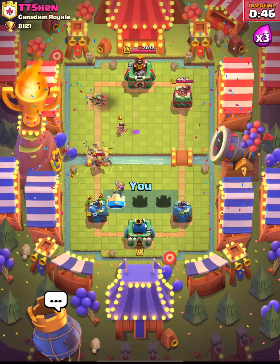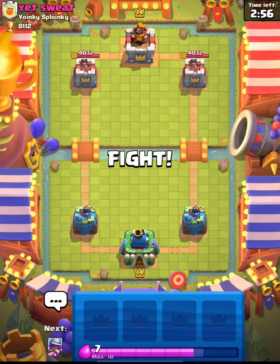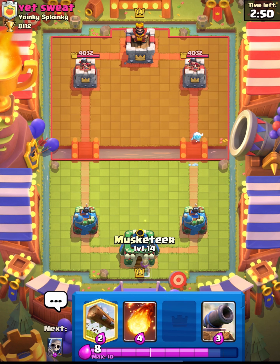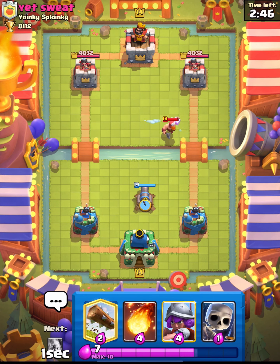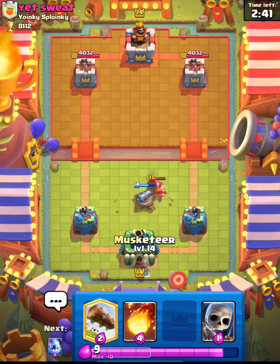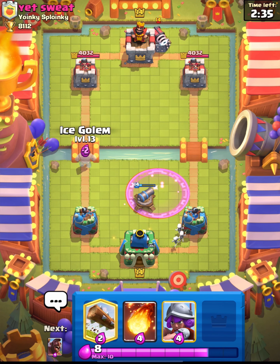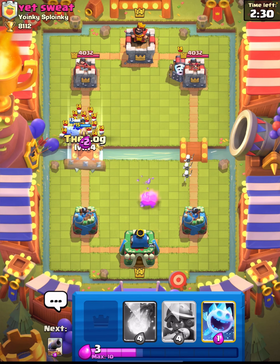Really good second game from us, even with the level disadvantage. Let's go straight into game number three. We are back for game number three against Yet Sweat. Hopefully we can go 3-0 today — we're doing pretty well. That last game was quite close, but luckily we did manage to come in with the win. I thought the level difference might have cost us, but it did not. If we were both level 15, it wouldn't have been as close as it was. Now we are up against a Sparky player, so he's probably 0 IQ.